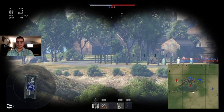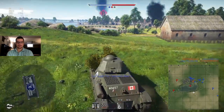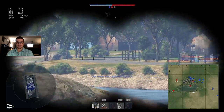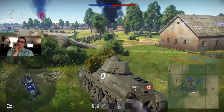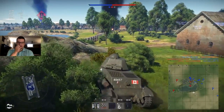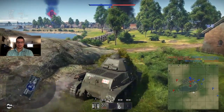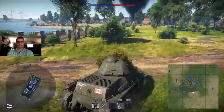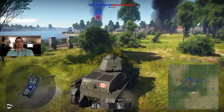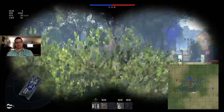But this map's pretty fun. I like this map — can't remember what it's called, to be honest. But it's a good map if you ever get this one. A and B are located in the city, and C is over on the other side of the lake there. But we're moving into town with our little French dinky machine.